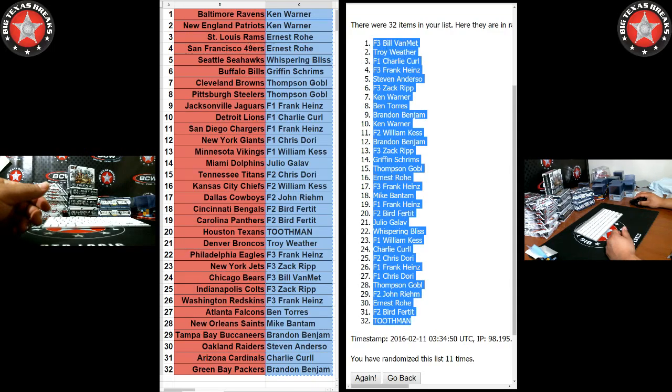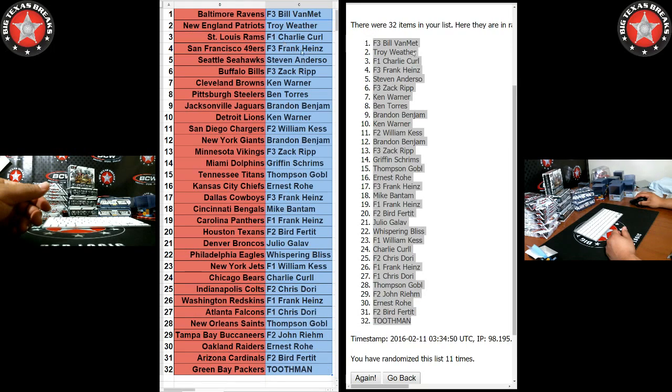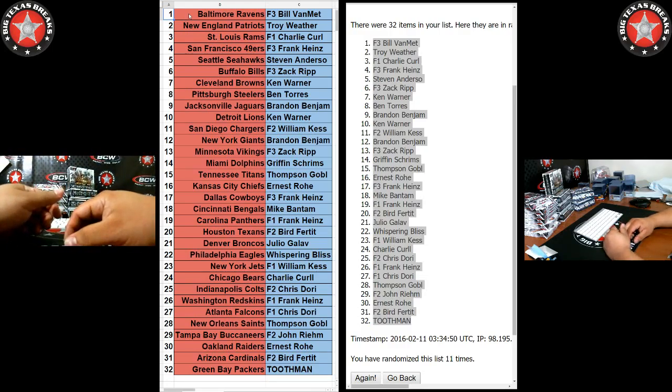Toothman on bottom, Bill on top. And we've got the Ravens — Bill. Troy Boy with the Patriots. Rams — Charlie. Niners — Frank. Steve. Stang with the Seahawks.